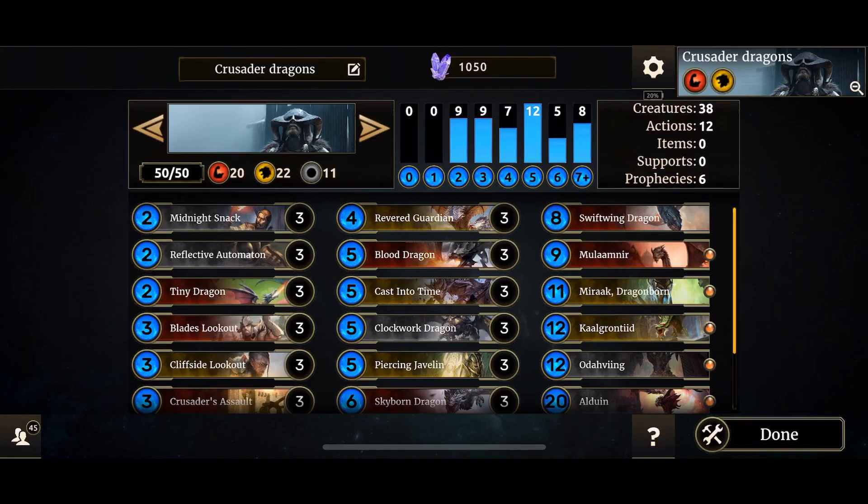If you have the opportunity, you can go aggro as well, but I'd really advise playing mid-range with it. It's pretty versatile. It offers a lot of creatures that you can play around with. And we've got the special dragons that you all love — Molumnia and Kongranteed. So let's take a look at the deck.